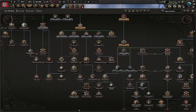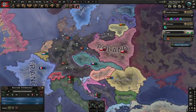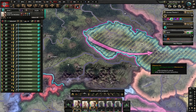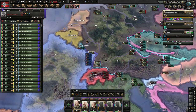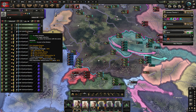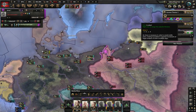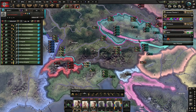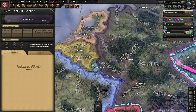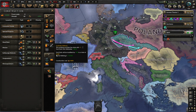We can get four naval dockyards here, but instead we will demand Sudetenland from the Czechoslovakians. Let's make sure we have an army on their border - yes we do actually. I think they are going to say no. Let's get 24 infantry units on the border with the Czechs. I think it's time to build our agency - the Abwehr. Let's start building our spies.